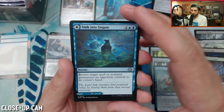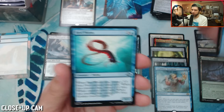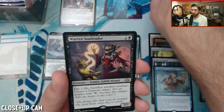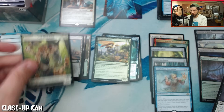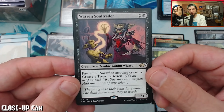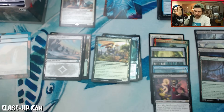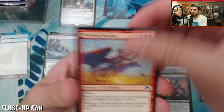We have Sink into Stupor: return target spell or non-land permanent an opponent controls to its owner's hand. Reef Worm — going to be Modern playable, interesting. We have a rare: it's Warren Soul Trader. I am excited about this card. Then a Nyx-Born Hydra. Warren Soul Trader — we made a short about this card but this card is insane. This is one of the strongest cards in the set, not even close. Love it. Two packs left out of that left column.